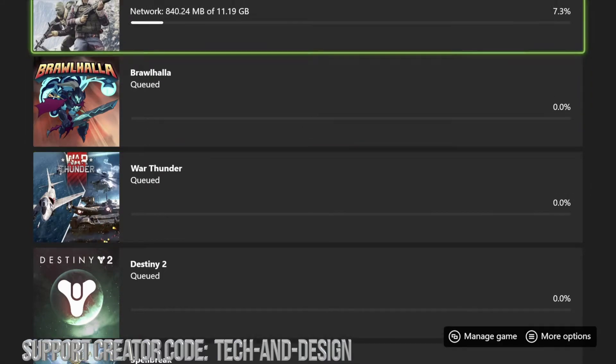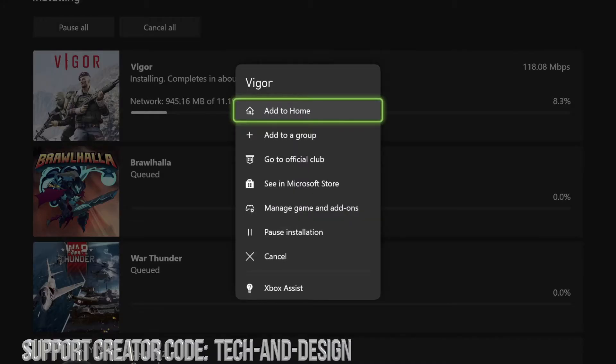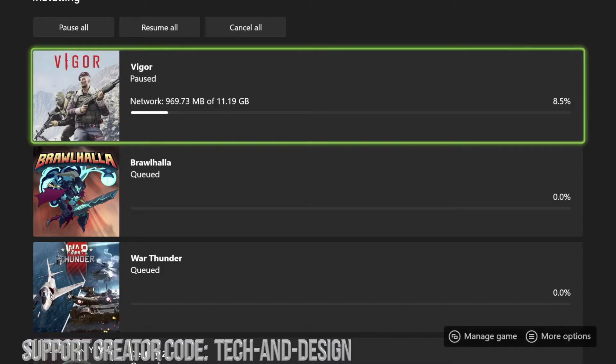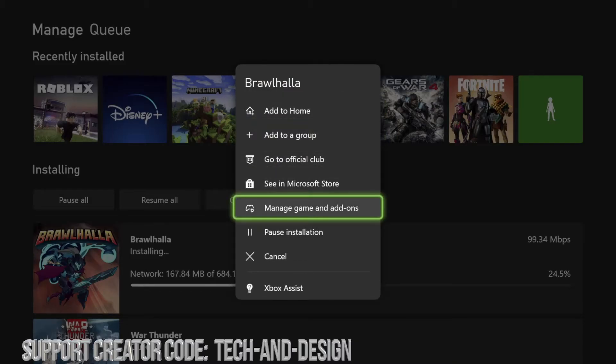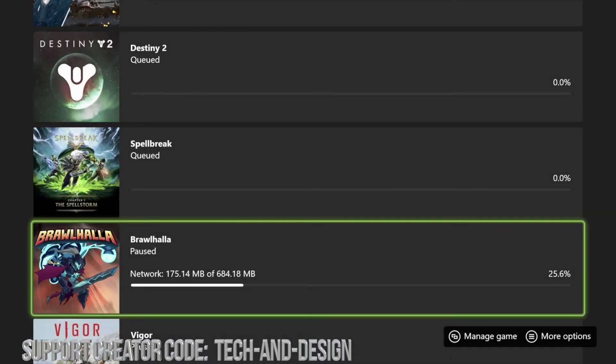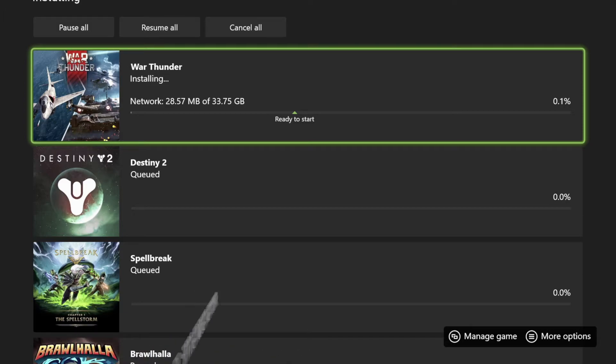We didn't get to see how big Roblox was because it downloaded so fast — it must have been just a couple of megabytes. We're going to pause this one and look at the next one, which is only 684 megabytes, so just about half a gig. It's downloading really fast as well, so I'm guessing Roblox was around that — not big at all. Let's take a look at the next one, which is War Thunder at 33.75 gigs.